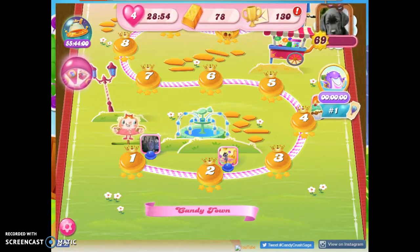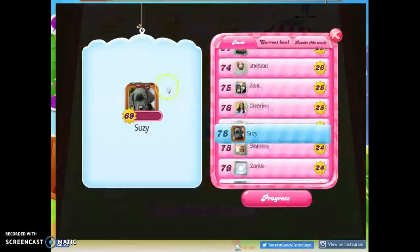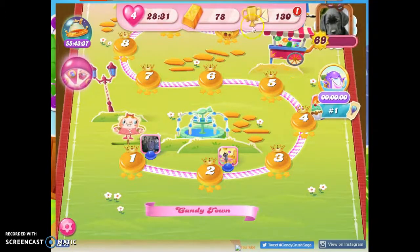I wish I had a better explanation. If any of you know differently than I do, or you have something different on your board — because we all have these different things — like, I can see my rank and my progress on this by clicking my profile, but I can't do that on my other profile. We all have something different. If you have a different candy shop, you can take a screenshot and educate us. I would love that. If you have any questions or comments, please put those below. And as always, thanks for watching.